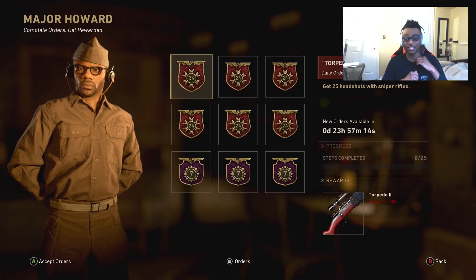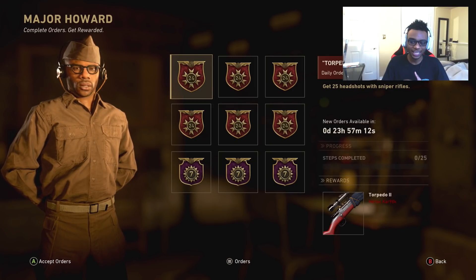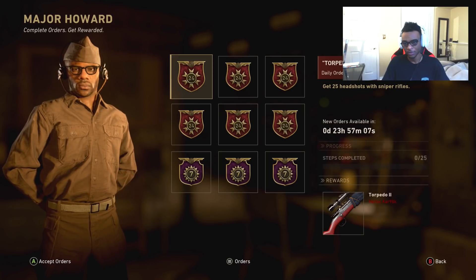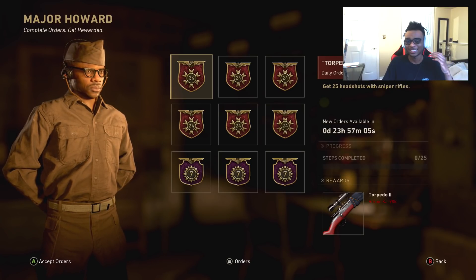It's actually a pretty nice one. This is the Heroic Kar 98K Torpedo 2. All you have to do to get this unlocked is get 25 headshots with sniper rifles. That really isn't that hard to do.